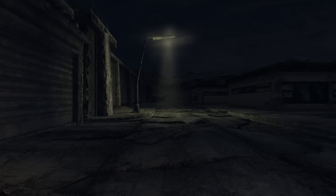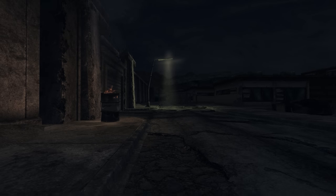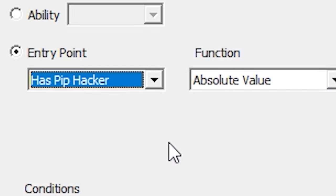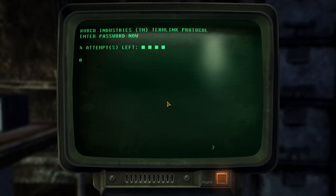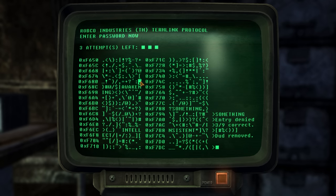This is episode 67 of a series where we examine the cut content, design, and development of Fallout New Vegas. There's a cut perk named Pip Hacker — only its perk entry point remains internally, and because of this its intended effect is completely unknown. Perhaps it would have given you some buff to hacking, like the ability to remotely access terminals via the Pip-Boy, but we can only speculate given so little information.